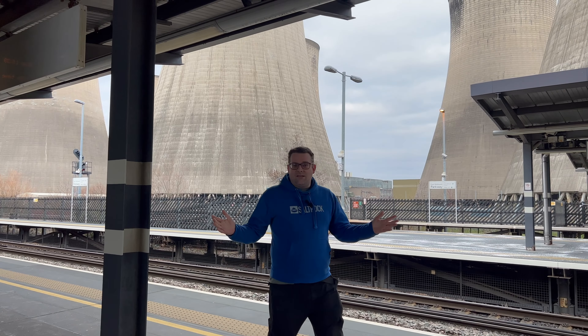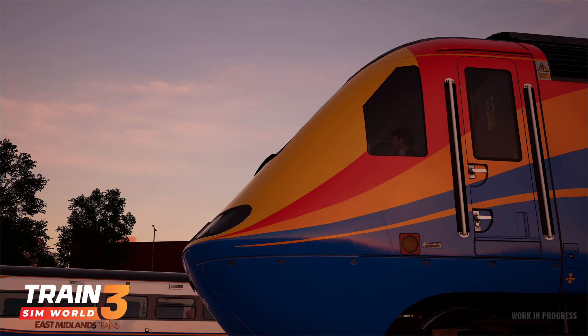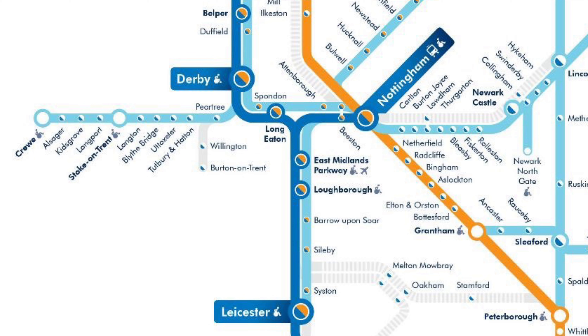Welcome aboard passengers, Mega Sim. We're at East Midlands Parkway, having a look around this lovely station. It was built to be close to the airport and is one of the main stations for the upcoming Midland Mainline route. We have Derby and Nottingham up that way, and down there we've got Leicester and Loughborough.